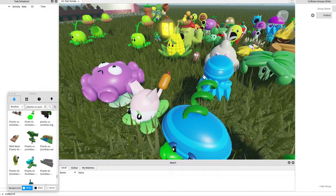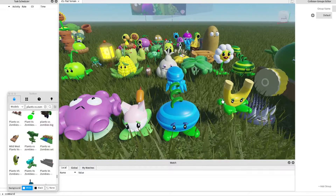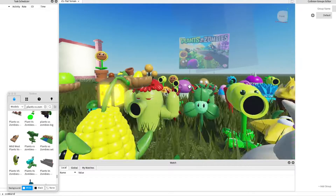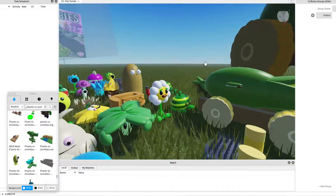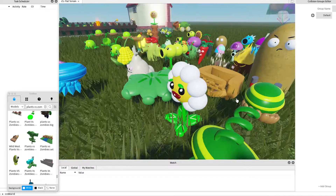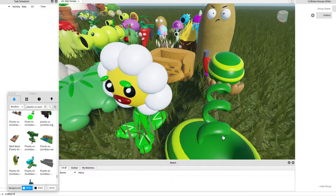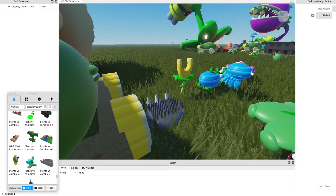This is a snow melon. It's the same as a snow pea, but instead of a pea, it's a melon — snow melon. And a melon — it's the same as a snow melon, but instead of snow, it's actually just normal.